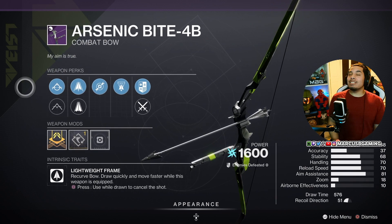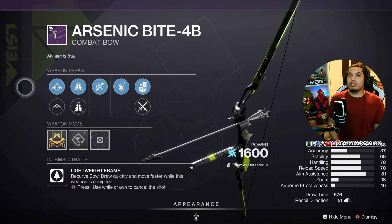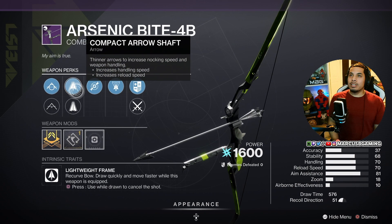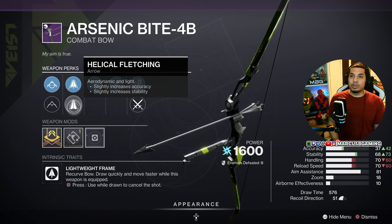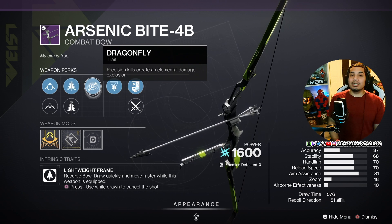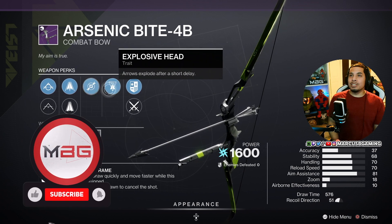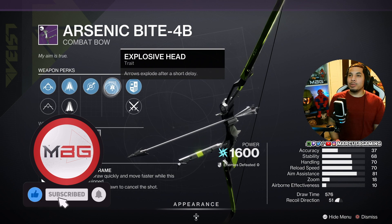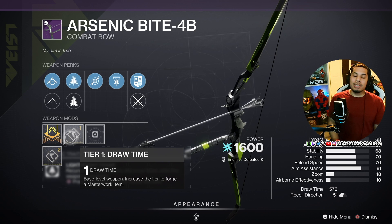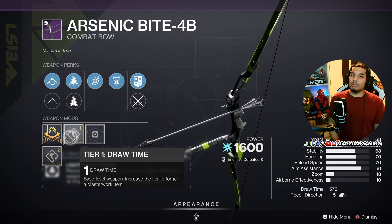This is an S-tier PvE roll, for real — this is a god roll. It's got Tactile String or Natural String, then Compact Arrow Shaft or Helical Fletching, and then Dragonfly for that explosion on precision kills. Explosive Head and Dragonfly together is a very rare, potent combination for add clear in PvE. You also get the best masterwork you can get on a bow: draw time. It's a beautiful roll.